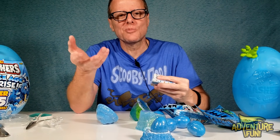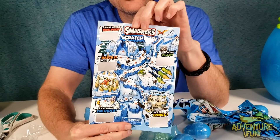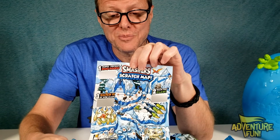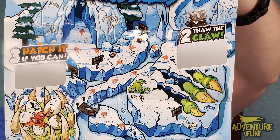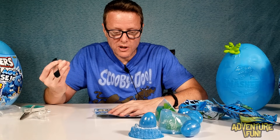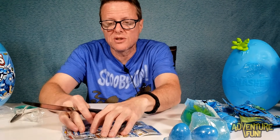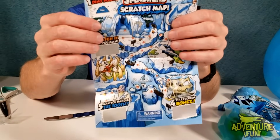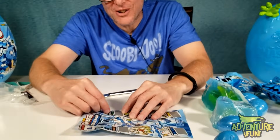On the back side is what's called a scratch map — I joked about scratch and sniff, but you can't scratch and sniff a dinosaur. On the scratch map there are five steps: one, frozen dino poops; two, thaw the claw; three, hatchet if you can; four, frozen bones; and five, can you handle the tooth? Using my butter knife to scratch — look how easy that scratches! Step one reveals: frozen dino poops — blizzard bomb! Step two, thaw the claw: crystal slime.